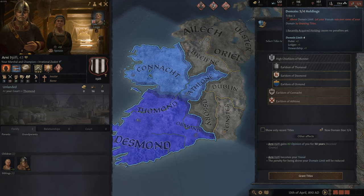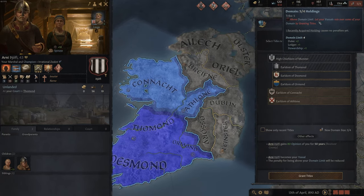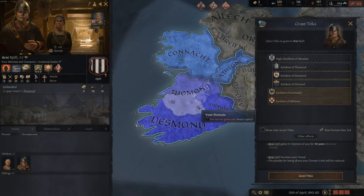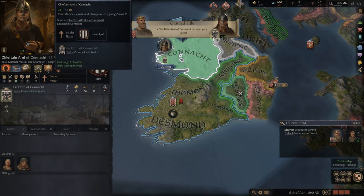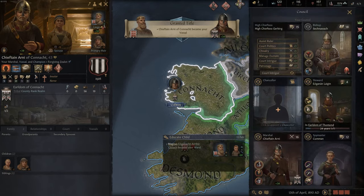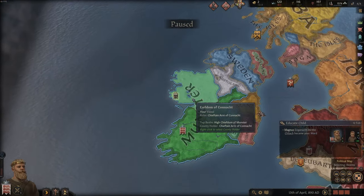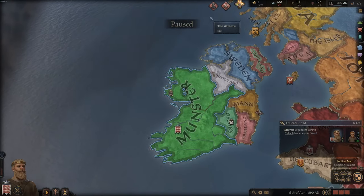If we have more holdings than our limit - which is decided by my stewardship level - we lose efficiency and people at court think we're greedy. So let's give him Connor. He's got it and he's my very first vassal. He needs a permanent council position, otherwise he'll be very unhappy. He's giving me levies now and building them up. So if the Vikings come back for Connor, it's his business and I'll help him.